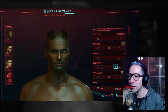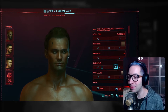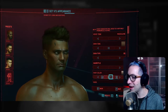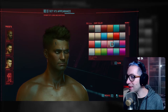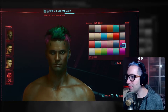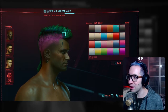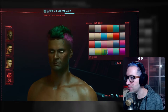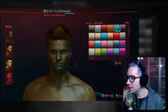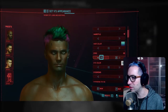Hair color is the next option — luckily there are quite a few. Some of these options are actually dual-tone, which is very cool. For instance, this one you can see blue here, but it's got pink and then blue on top, which I think is awesome. Seeing as I dye my hair as well, I'm definitely going to go with a non-standard hair color. I'm going to go with this one — I really like the pink and then the greenish blue on top. I think that's super cool, so let's go with that.